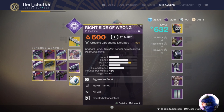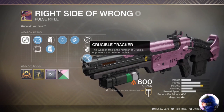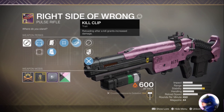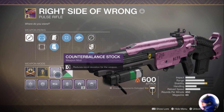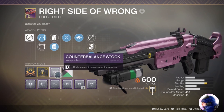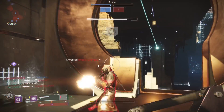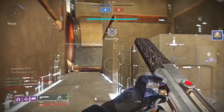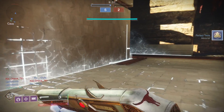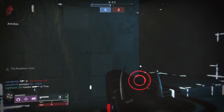I put this thing on and I just started going off with it, just ripping people a new one — it's absolutely disgusting, guys. I don't think my roll is the best; I covered this weapon when Forsaken first dropped, same roll as then. The only difference is in this gameplay I have a Counterbalance Stock mod on it, so it does perform slightly differently. Kill Clip — we all know what it does, it's absolutely disgusting. Moving Target, nothing special. Tactical Mag and Dust Rock Blues — nothing too special in terms of perks, just Kill Clip and the Counterbalance mod.